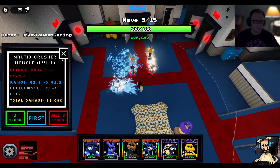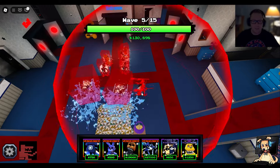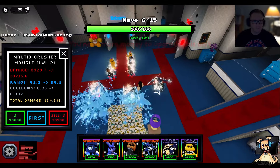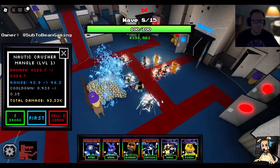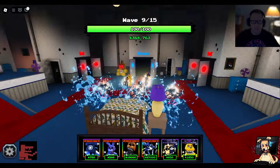Now the Nautic Crusher Mangle — $34,000. How many of these can I place? $1,000, $2,000 — it has a giant hitbox — and $3,000. Look at the splash damage on these things. $34,000, $48,000, and then $62,000 to completely max out. We are going to be good to go. Look at the splash — just completely splashing everything. We can place three of these in total. You literally can't even see them.